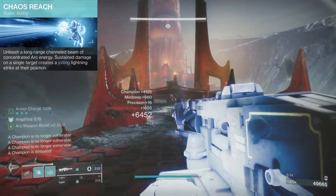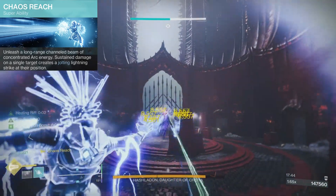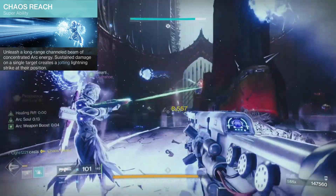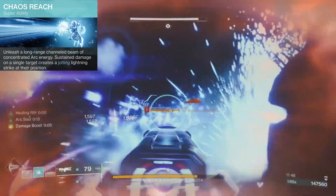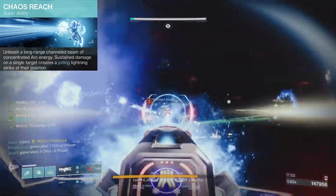For our super, we have Chaos Reach — unleash a long range channeled beam of concentrated arc energy. Sustained damage on a single target creates a jolting lightning strike at their position. This is just one of the coolest looking supers in the game, and it's great for burst damage and jolting large groups of enemies.